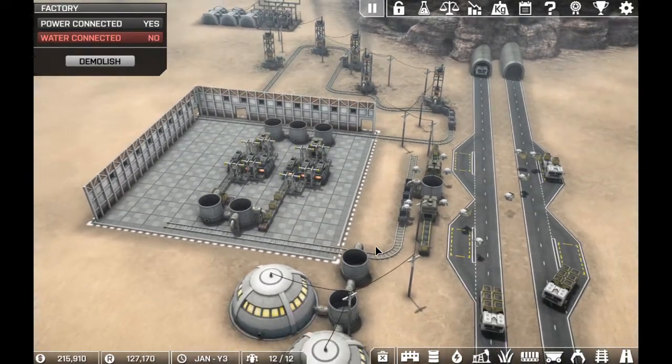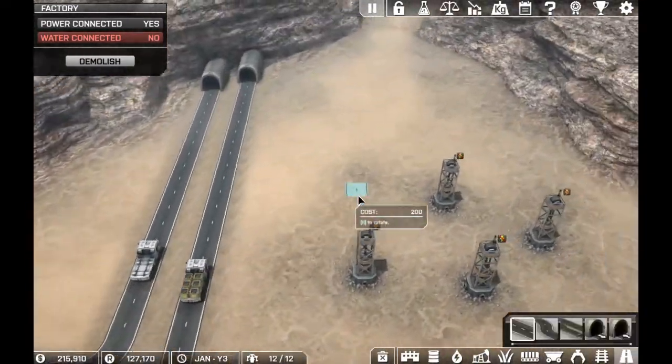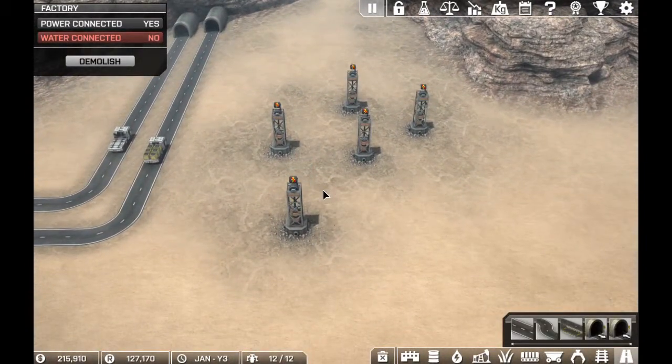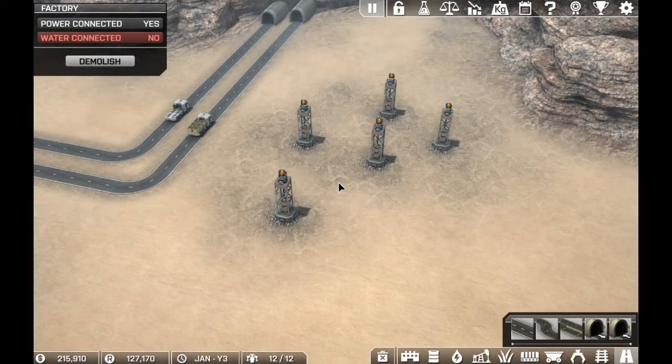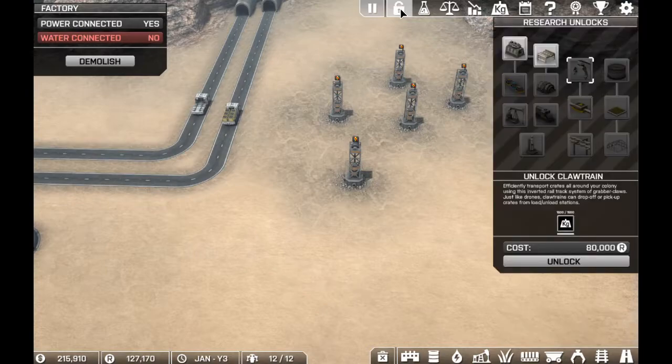What was our plan? Oh wait, that's what our plan was — iron. Getting into basically the same thing with coal, we're going to be setting up a small factory to start refining some iron and getting that sold as well. And the purpose of that is if we look in our research tree here, we have reached the 1500 kilogram mark to unlock the claw train, and I've collected enough research to make that happen, so we'll grab that.